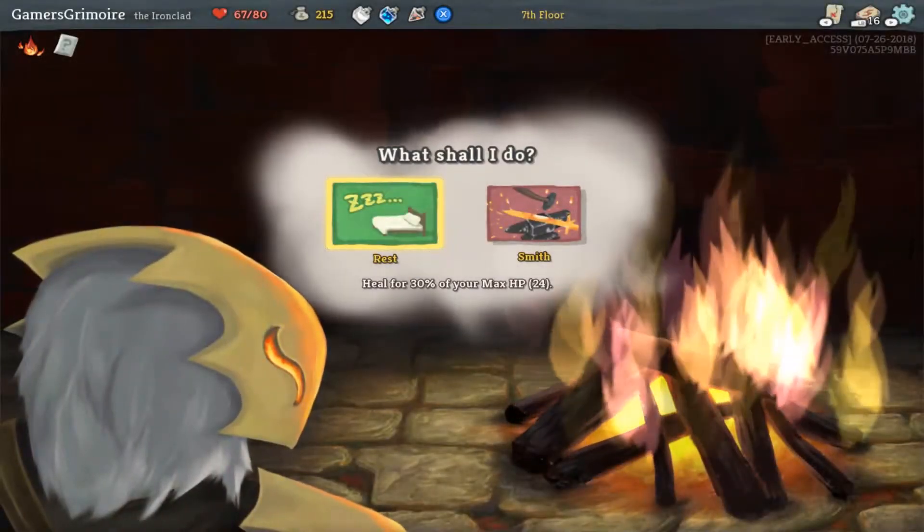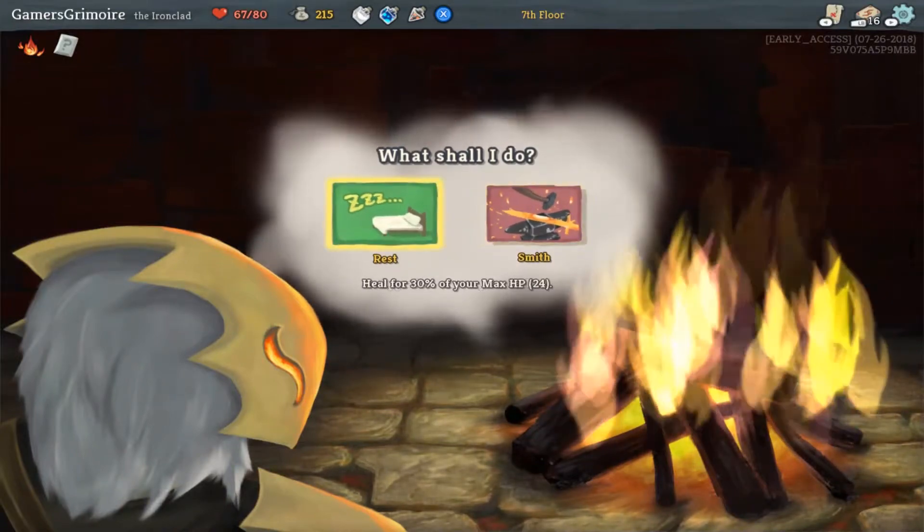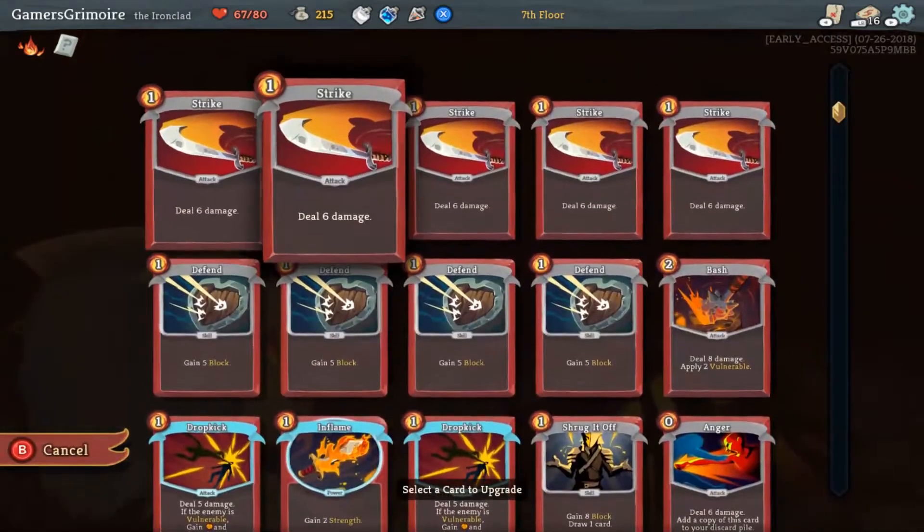Where are we at for time? We're doing pretty good. So we can smith — upgrade a card in your deck or rest. I'm greedy. Yeah, upgrade for sure — we don't really need the rest.